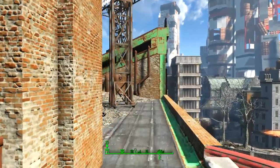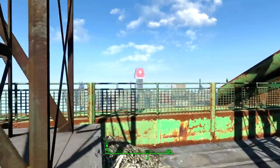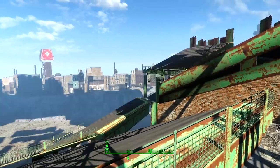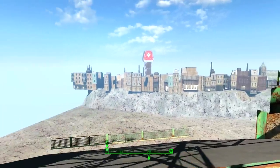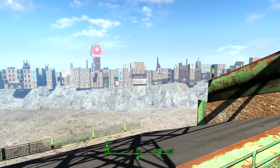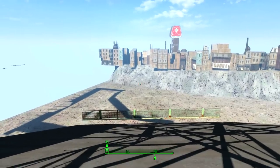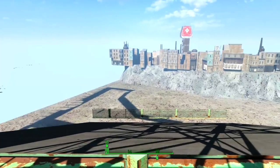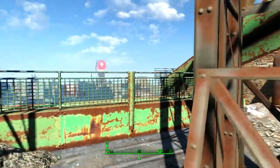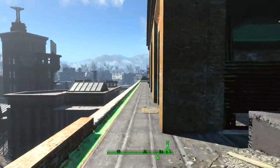Coming out of this area for a second — over here we've got what is actually the inside of Diamond City, it just hasn't loaded yet, so it looks really glitchy and like we're about to fall off the end of the map. If you jump in here it doesn't make you fall off the map — it just loads you into the entrance of Diamond City and you don't take any fall damage. It's kind of like a shortcut into Diamond City.